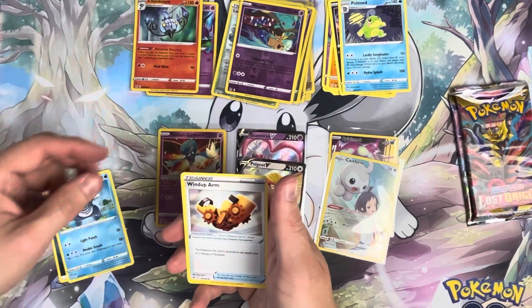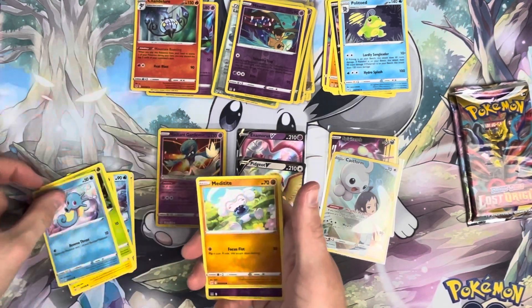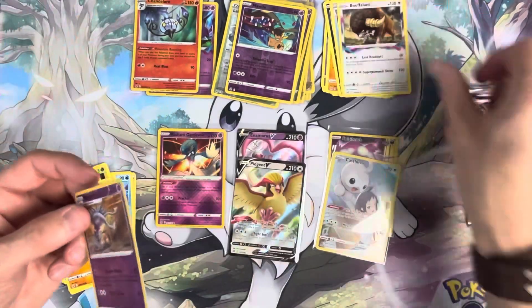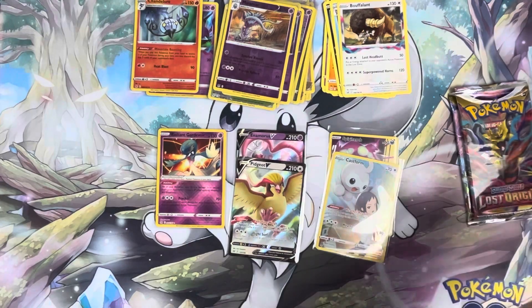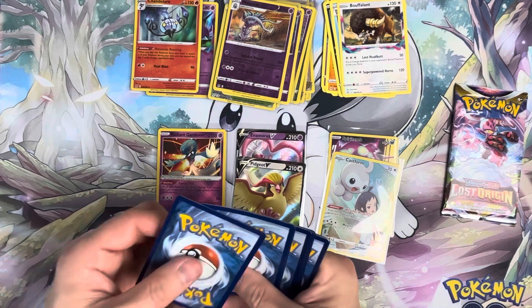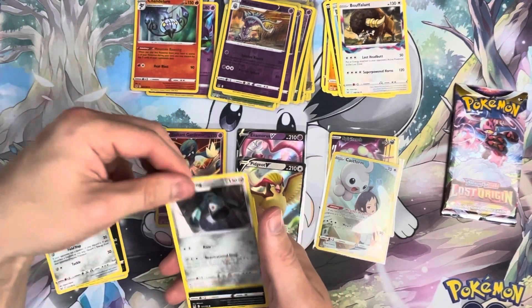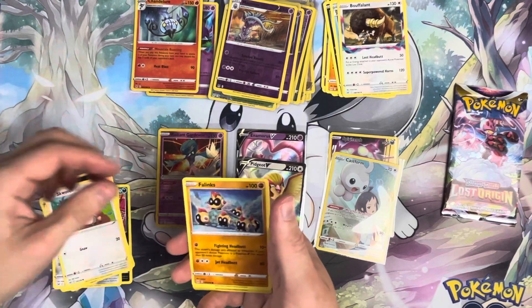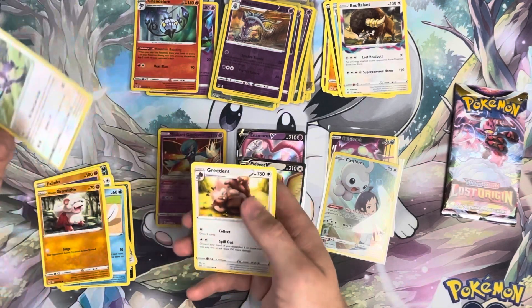Pack thirteen — got Dark Energy, Poliwhirl, Winderpulm, Lumineon, Wormpool, Tynamo, Seedot, Horsea, Meditite, Malamar, and Bouffalant. Pack fourteen — got Electric Energy, Galerian Stunfisk, Bronzong, Inkay, Squawkabilly, Phelanx, Poliwag, Hisuian Growlithe, Ambipom, Greedent.